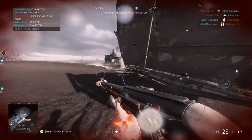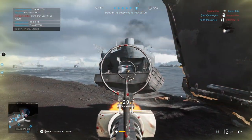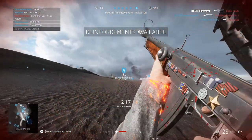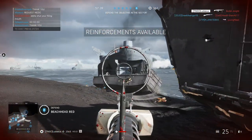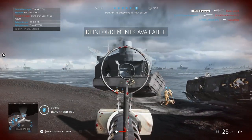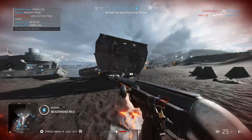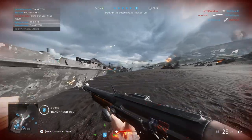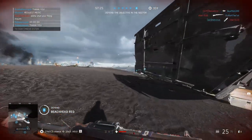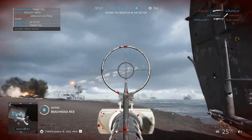Other stats: this gun has a reload speed of 3.75 seconds, which is quite long considering it only has 25 rounds in a magazine. With that 635 rounds per minute you're going to empty it very quickly, so be careful when you have to reload. Also note that it has a pretty fast bullet velocity of about 740 meters per second, which means hitting targets at range and moving targets is quite a lot easier.